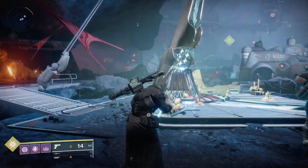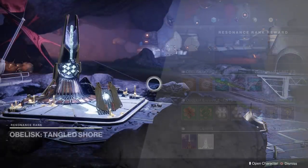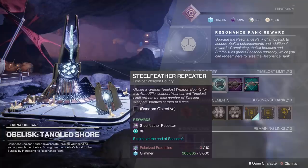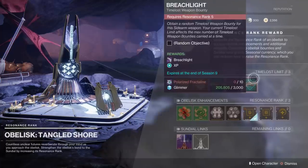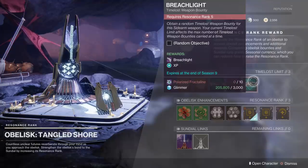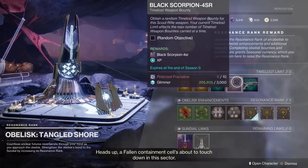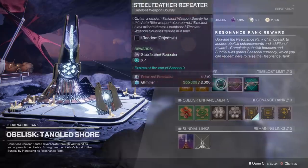The last obelisk we're going to cover is actually the very first one you get — the Tangled Shore obelisk. This one may have the best combination of weapons. You can get the Steel Feather Repeater, a brand new auto rifle that can roll with some really unique perks. You can also get Breach Light — one of the better sidearms in the game, and I've gotten a few of these from Sundial completions. Last but not least, Black Scorpion 4SR — with the bumps to scout rifles, this weapon could be very, very good depending on the perks you get.